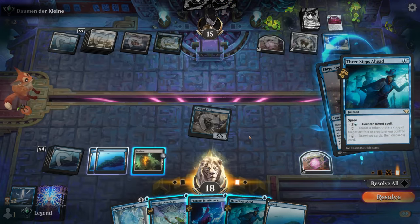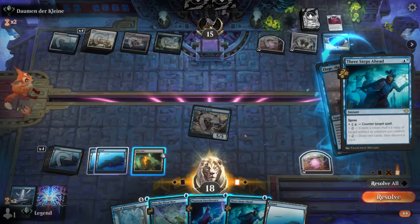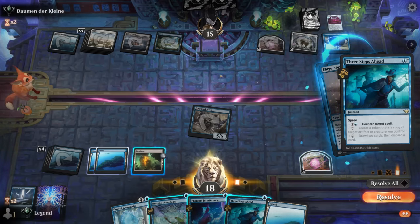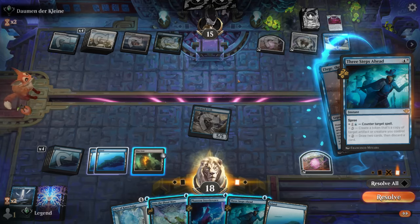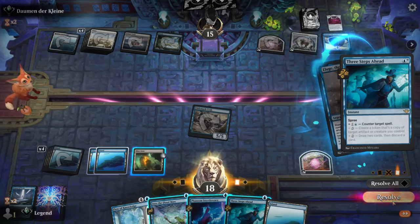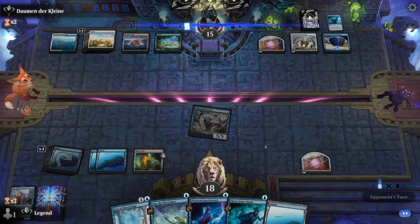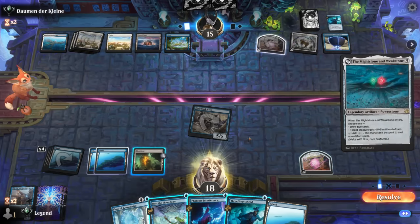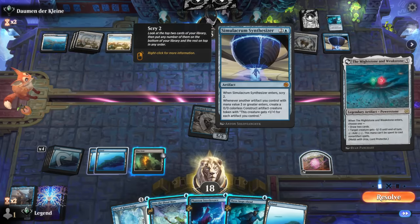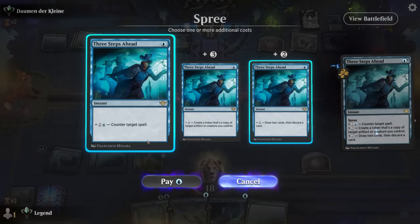Opponent's got their own Three Steps Ahead. The question is do I fight over this, or do I keep my own Three Steps Ahead for the opponent's turn if they have some board wipe — then I'm going to regret tapping out. I think we let this one go; we'll find another Hodijin eventually to apply more pressure. I can take a Blast Zone instead. Mind Stone and Weak Stone would generate a token and draw two cards — I think that's enough to warrant a counterspell here.